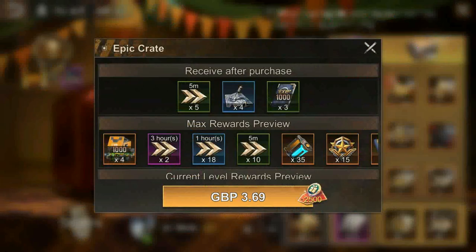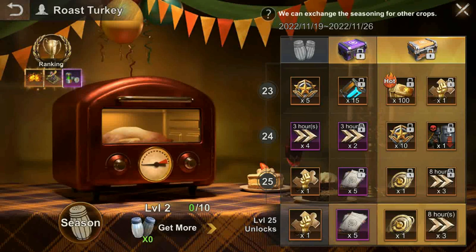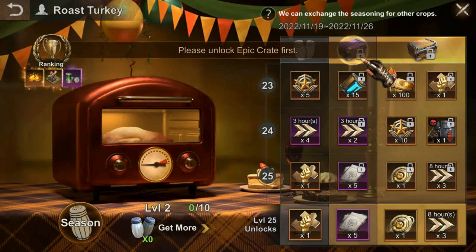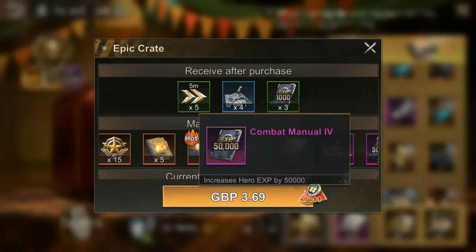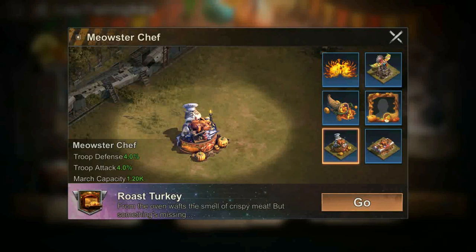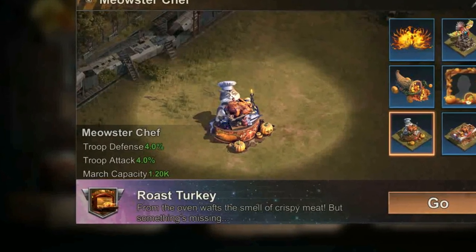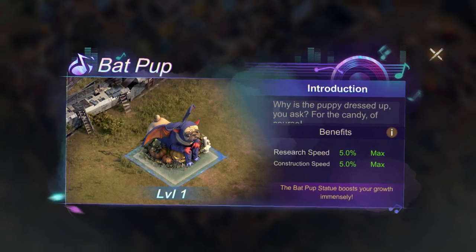Separately, the rewards in the Epic Crate and Legendary Crate are good value for money — I would definitely recommend these, especially if you want some plasma cores as these are always a good bang for your buck. Hidden in the Epic Crate is the Miaustus Chef building decoration, which when maxed will boost troop march capacity by 1200, 4% troop attack, and 4% troop defense. However, similar to the Halloween bad pup, there isn't any information on how to collect more of these.